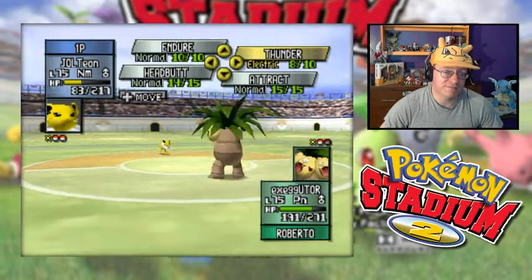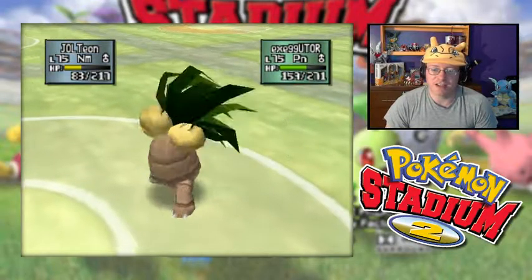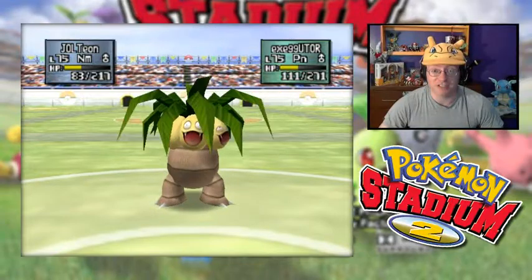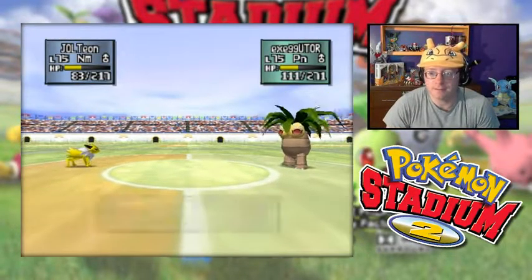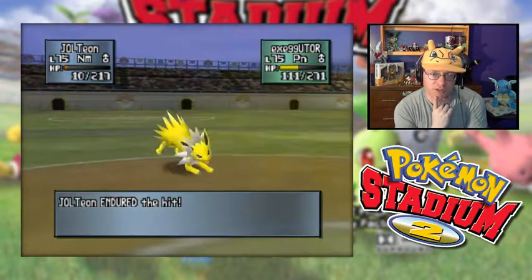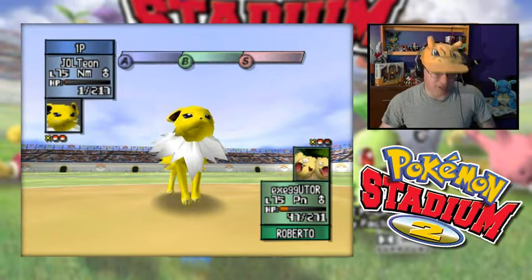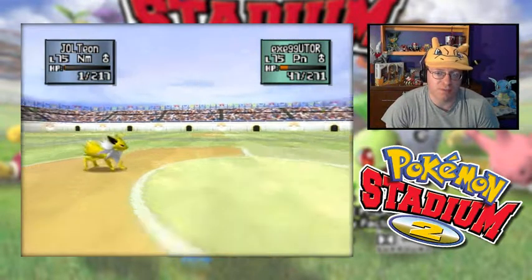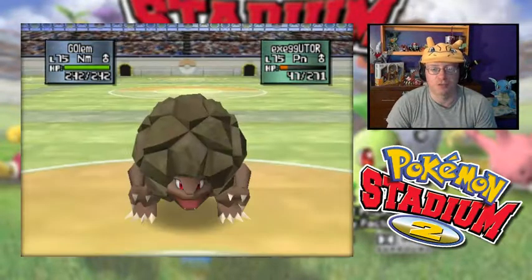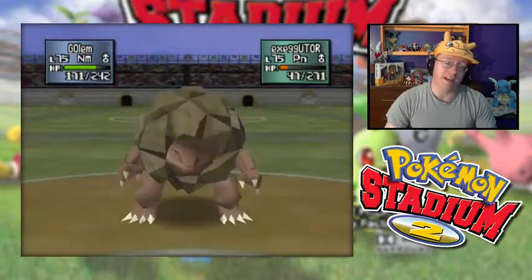There's a Solar Beam — I can Endure that. We might be able to pull through this Exeggutor. Endure the Solar Beam, and some good poison damage on Exeggutor afterwards. One more turn of poison brings it down. I'm going to switch into Golem. I don't think they'd charge up a Solar Beam at this point — even if they did, they're going to faint before they can fire it off. The poison will bring them down. Confusion — that's not Psychic. Light tap, excellent. Poison brings Exeggutor down.